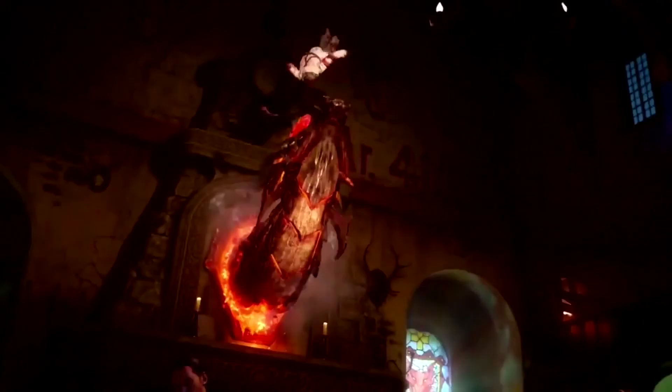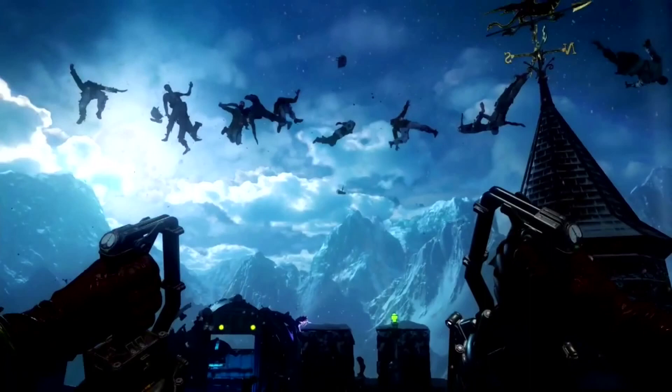It looks like we're going to have the heads from Mob of the Dead returning — the evil dog heads that were on the wall — except now they look like dragons, which is absolutely amazing. Maybe if we feed all three dragon heads, that's how we get the Sparrow, or maybe even the Hell's Retriever. Feeding the heads was actually one of the most fun things to do in Mob of the Dead, and it looks like those dragon or dog heads are back in Der Eisendrache.